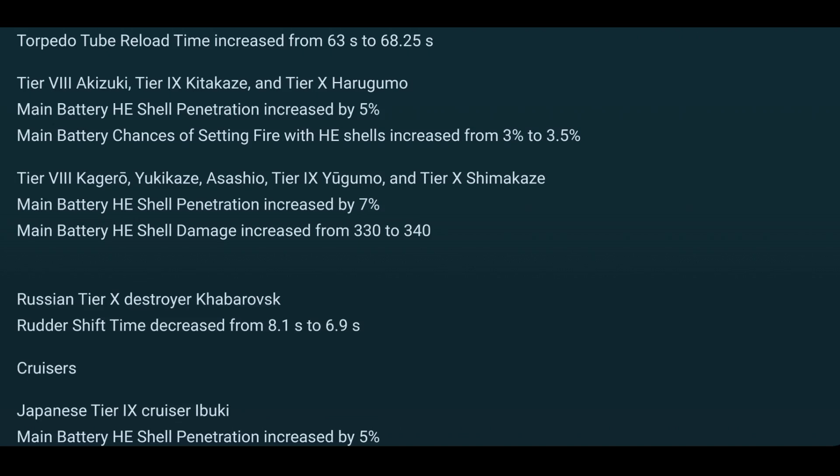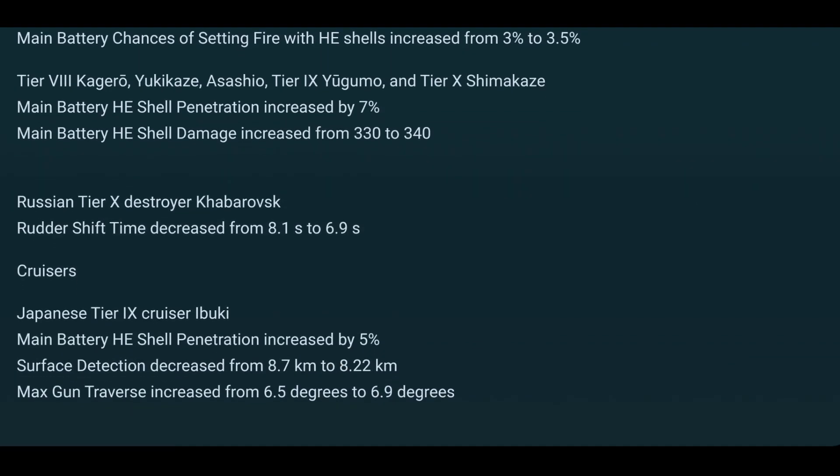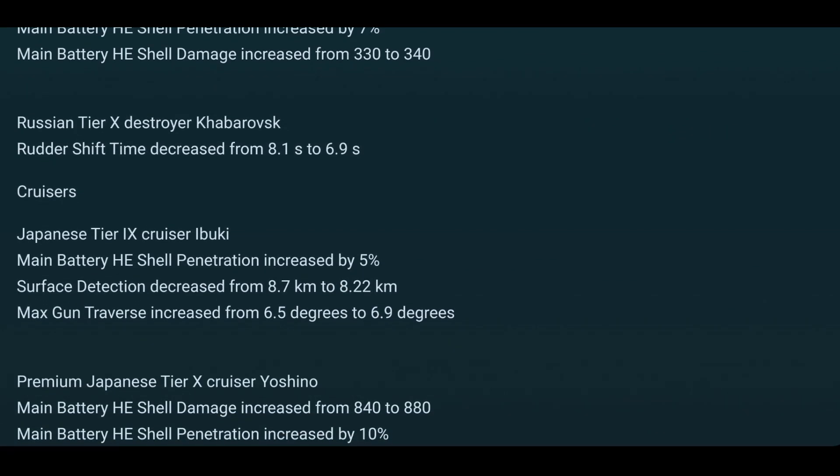The Khabarovsk finally gets her rudder shift time decreased. I've always felt bad for Khabarovsk captains because my Minotaur has better maneuverability than that thing, and the Mino is a cruiser. So that's very good. In terms of cruisers, the Ibuki — which I haven't played — gets her HE penetration increased, better surface detection, and faster-turning guns. So a buff for the Ibuki.